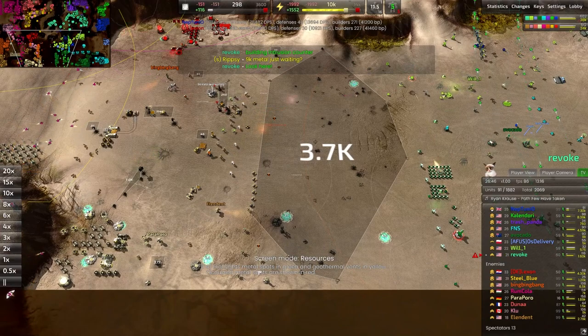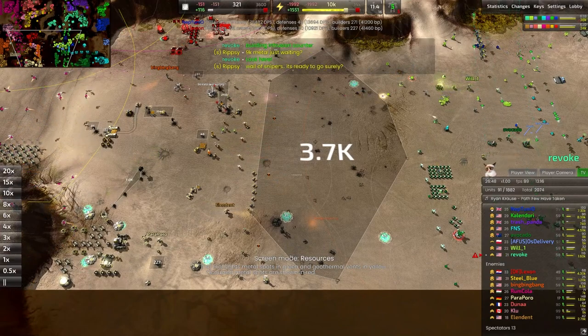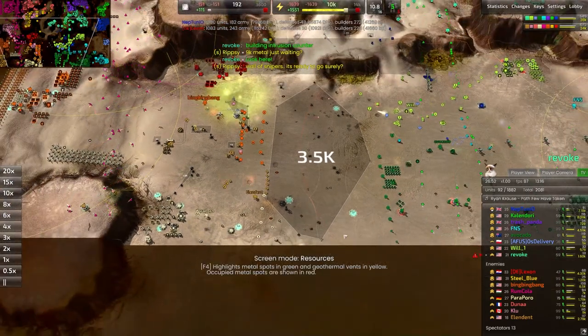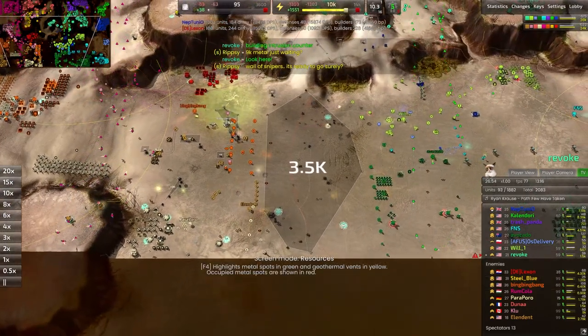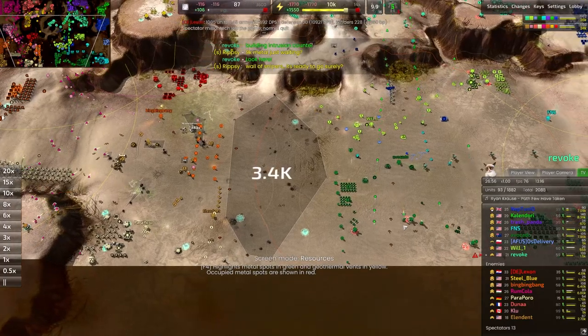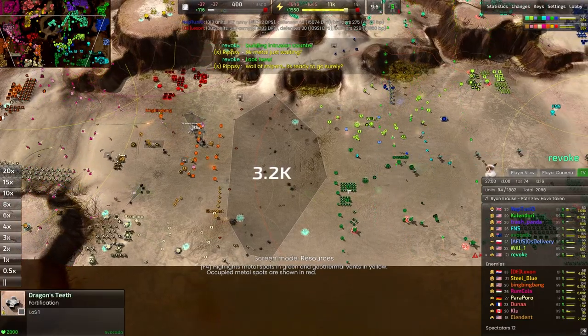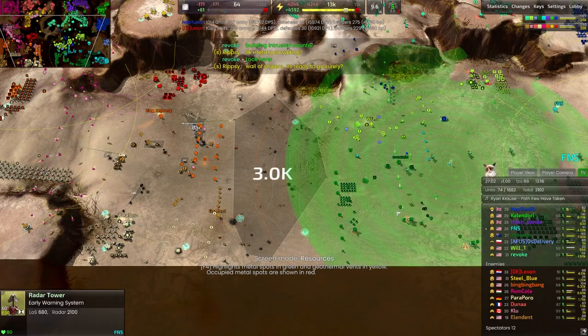Paraporo doing an excellent job of using the corpses of their fallen defenses to fund greater and greater units — very nicely done. I would love to see maybe the inclusion of a couple of scuttles. Since we're using so many Junos this game and taking out radar constantly, I'd love to see some scuttles moving in to blow up some of these defenses.